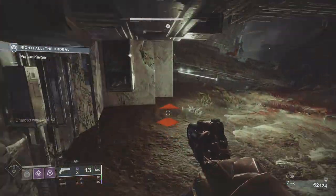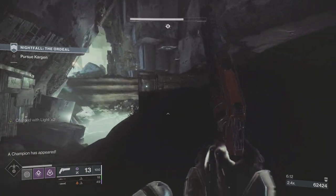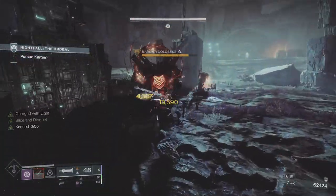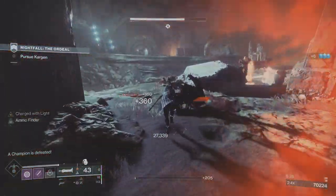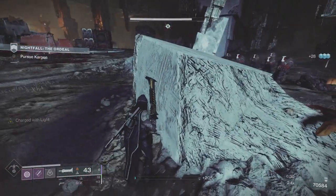We're in the big open section. As soon as we get here I've got my dodge, I've got invisibility — I normally go looking for the champion first. There's the champion, so I dodged to get up close. Block — one, two, three, four. Because I've got so much heavy I can, as I say, use the sword. We're safest when we're around all the enemies.